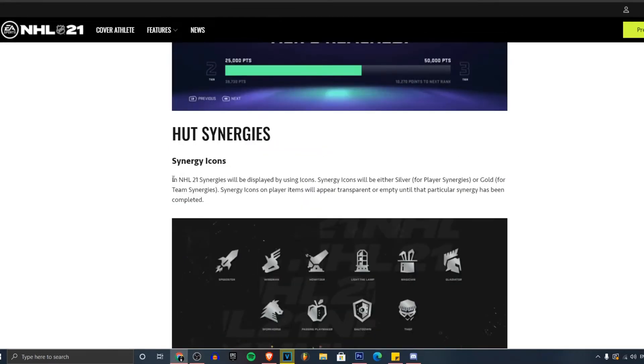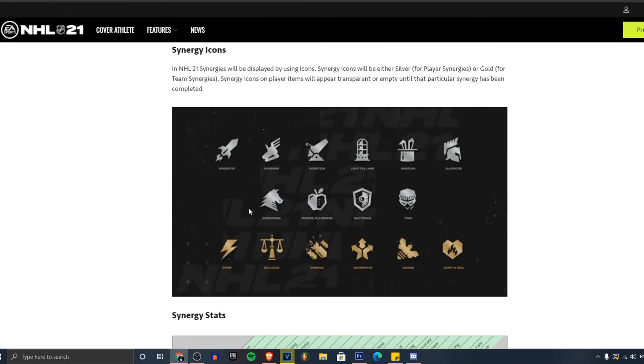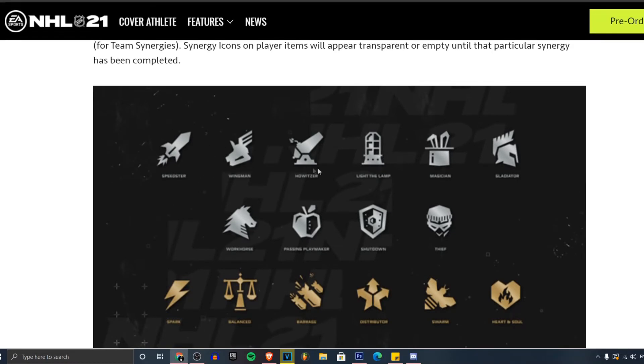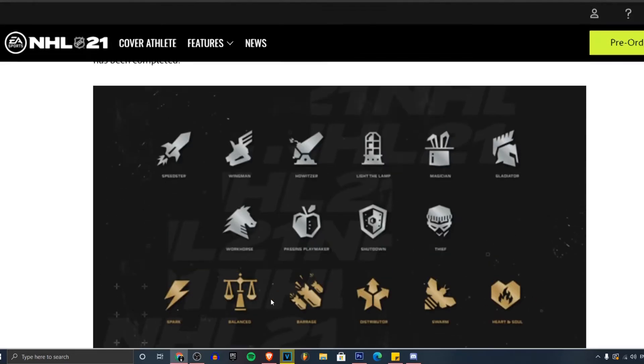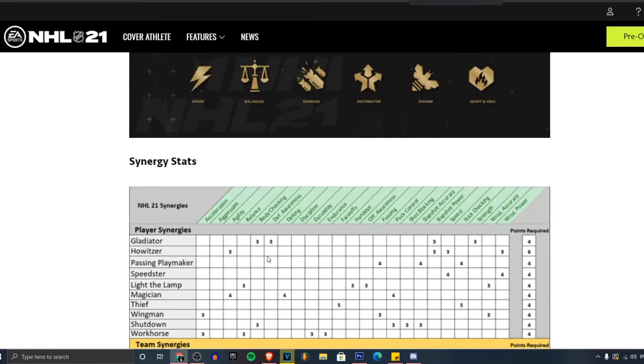Hot synergies: in NHL 21, synergies will be displayed using icons. Synergy icons will either be silver for player synergies or gold for team synergies. Looking at the synergies on screen — EA, I don't know why the graphics are so bad — we've got Speedster, Wingman, Holster, Magician, Gladiator, Workhorse, Passing, Playmaker, Shutdown, and Thief for player synergies. For team synergies we've got Spark, Balance, Disputer, Swarm, and Heart and Soul.